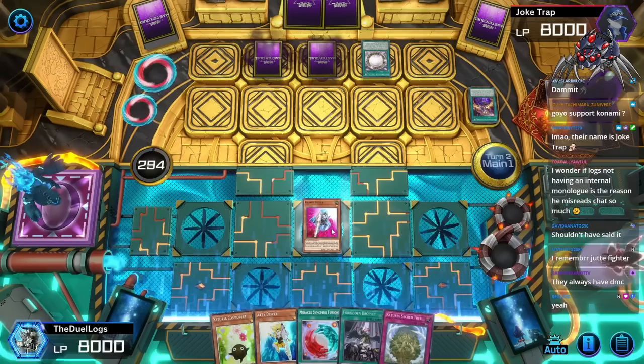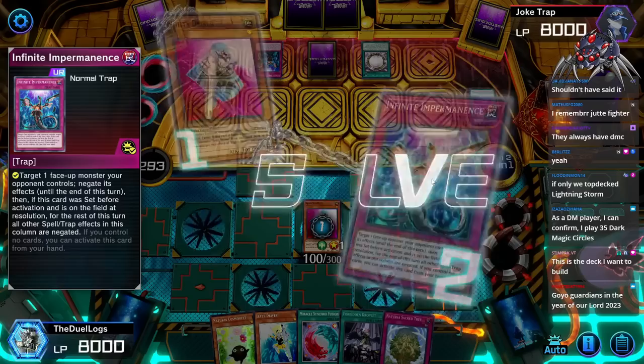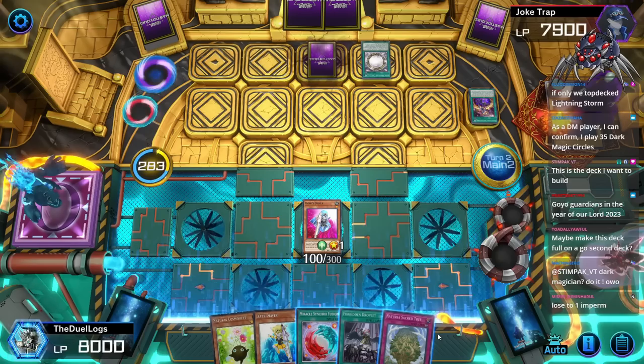This is the right one, right? Yeah. Normal Summon this card. Special Summon from the deck - a Lefty Driver. If only I was playing Lightning Storm. Infinite Impermanence? God damn it. This is the deck I want to build. You want to build a garbage Dark Magician deck? At least I can attack for a little bit of damage. I gotta remove Cosmo Beat - I keep drawing into it. It's so bad. It's a Garnet that's supposed to be in the deck for Mull Cricket to bring out and I keep drawing it.